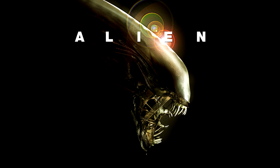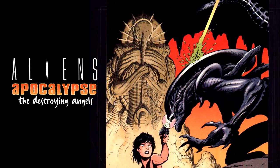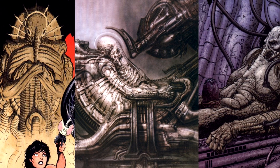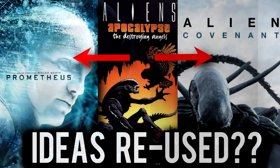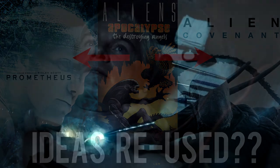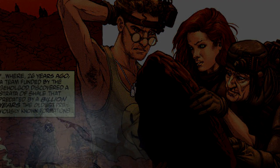In the Alien franchise, before the prequel films, there were a few comics that touched on the Space Jockeys, but none were as in-depth or as well-received as Dark Horse's Aliens Apocalypse: The Destroying Angels. For many, it was their idea of what the lore of the Xenomorph and the Space Jockeys should be. Years later, Ridley Scott would bring us Prometheus and then Alien Covenant, and readers of Apocalypse couldn't help but notice themes and situations in the prequels very similar to the ones from the comic. Did the prequel films steal — or should I say borrow — from Apocalypse? We don't know for certain, but the similarities are there. Here are some of the ones I saw from Aliens Apocalypse in Prometheus and Alien Covenant.